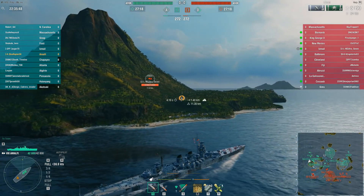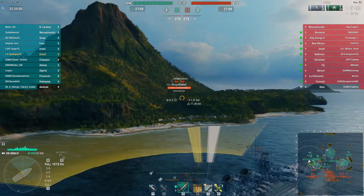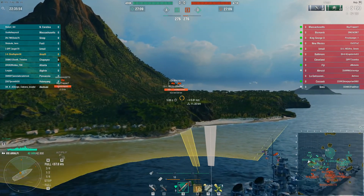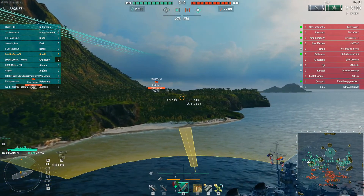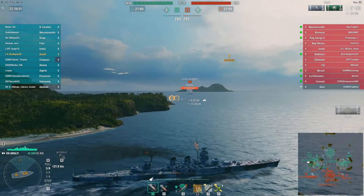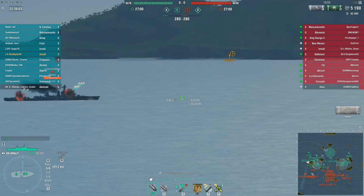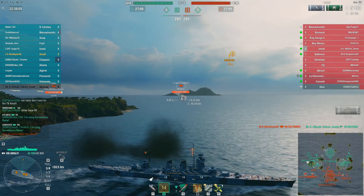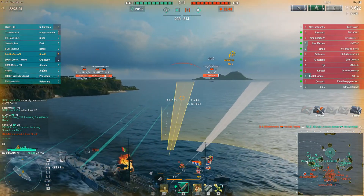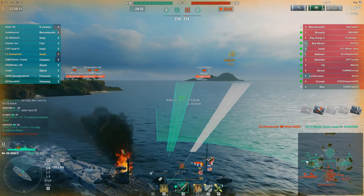That Sims is already very low — I don't think he's going to be with us very long. Now we can start to see the crux of my play coming. I see shells coming over the island, so I know somebody's up here. It turns out it's a L'Alsacien — Tier 6 French light cruiser. You're going to see this guy several times over the course of the match, so remember him.